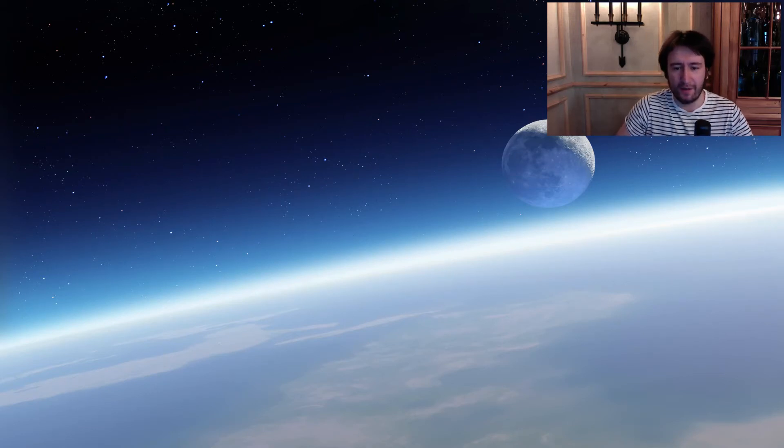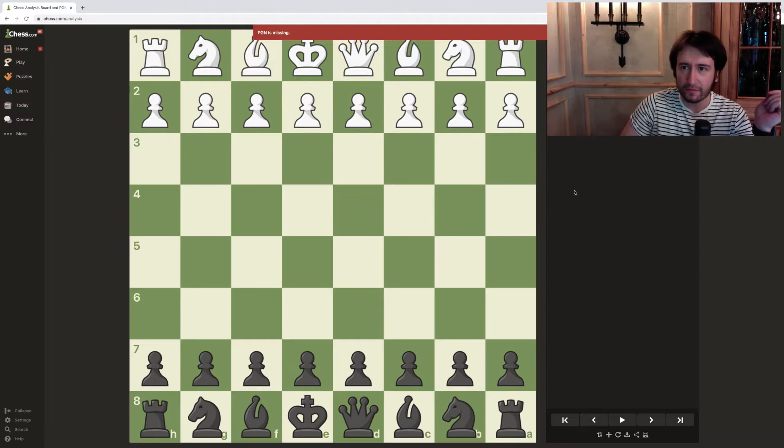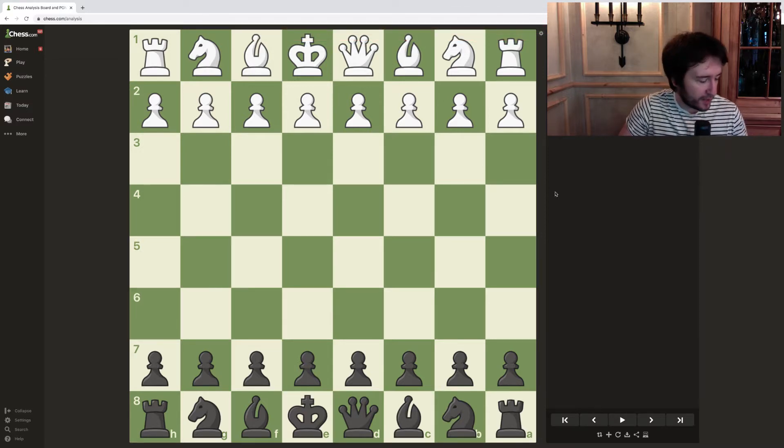Hello dear chess friends, welcome back to the channel. Let's see the fourth and final classical game of the match against Ding Liren. This time I was playing black, and as you remember in the previous game it started with c4 and I had some problems, so I decided to change the opening for this one. It was important to try to get him out of book early, and it worked out.